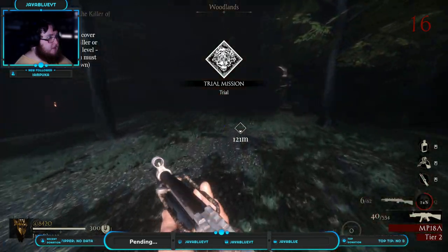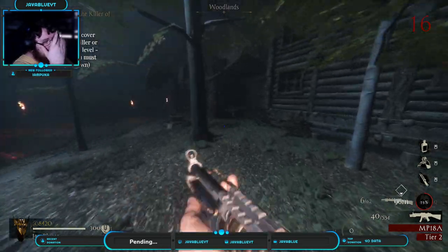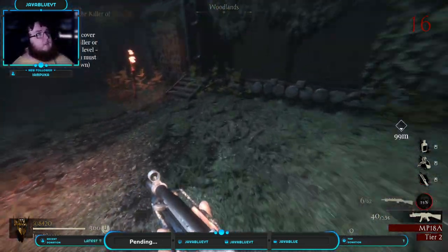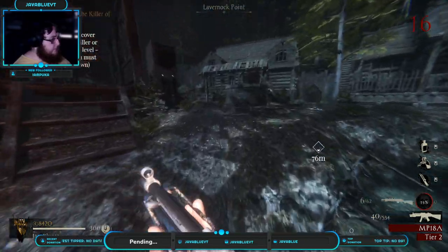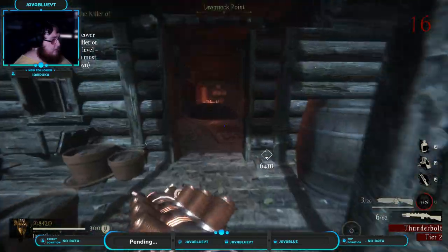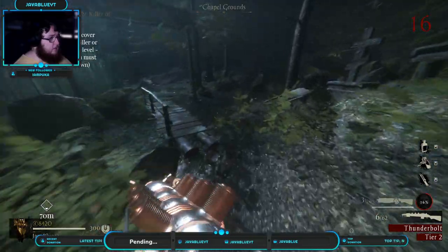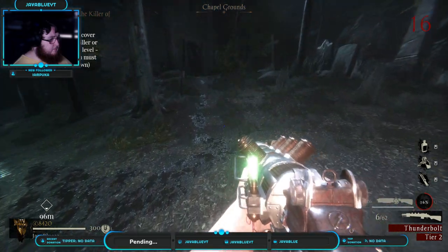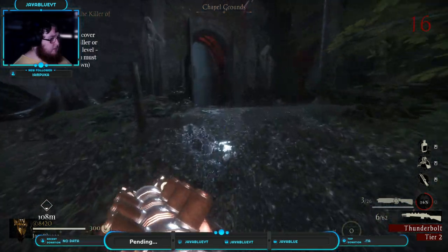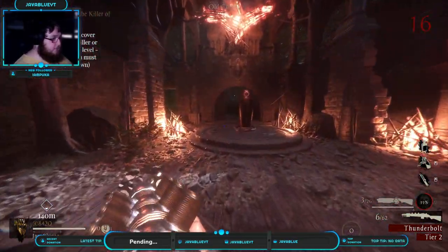I was just thinking — since this game is all kind of guided and whatnot, I think the new Black Ops 6 is going to have like a guided zombies mode, so I might try that when it comes out. I've never been one to really try the Easter eggs because they're all so complicated, but maybe I should give those a try.